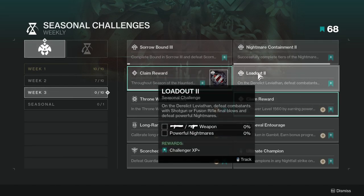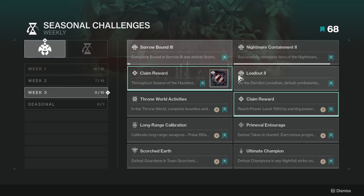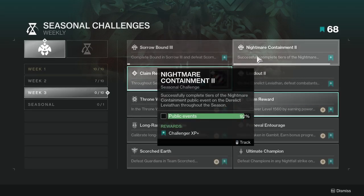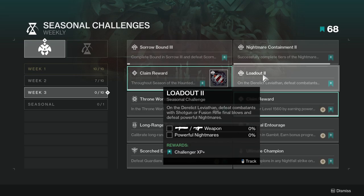Loadout 2 on the Derelict Leviathan — Defeat Combatants with Shotgun or Fusion Rifles Final Blows, and Defeat Powerful Nightmares. You're going to be completing this with Sorrow Bound 3, so you might as well complete these two at the same time, and Nightmare Containment if you haven't done that — all three can be completed at the same time.